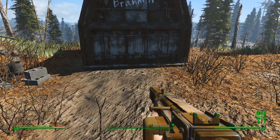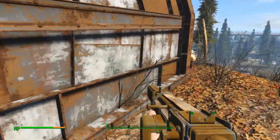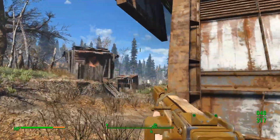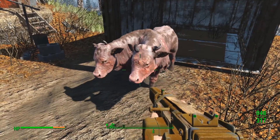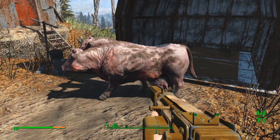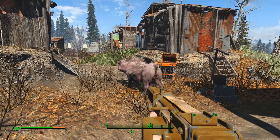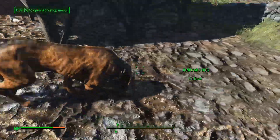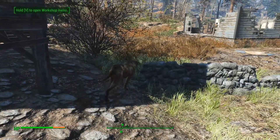First off, a little recap. The last build we did was a small brahmin farm, but I did have some trouble obtaining the brahmin itself. I used console commands to make one spawn, but it tried to get away from me pretty much the whole time. Then I got a comment that reminded me there are actually cages in the game that you can place down and it will just spawn one. So I did that and now I've got a brand new brahmin which I have named Bronco. And I also got a dog because, well, why not?